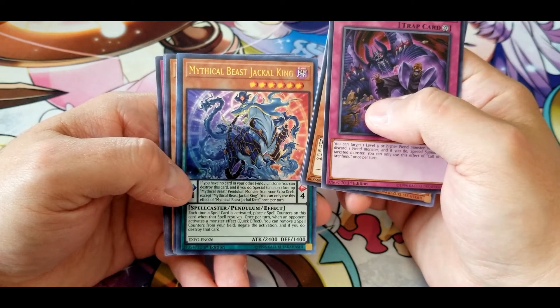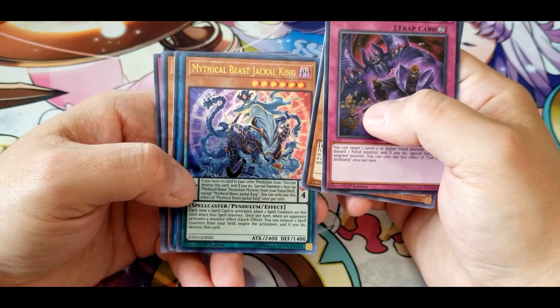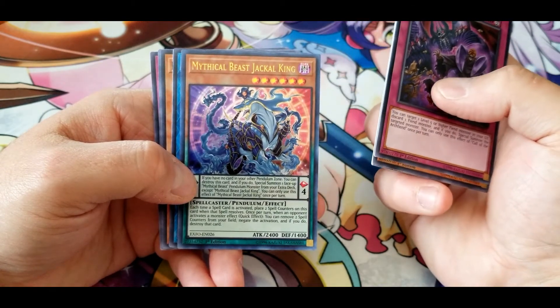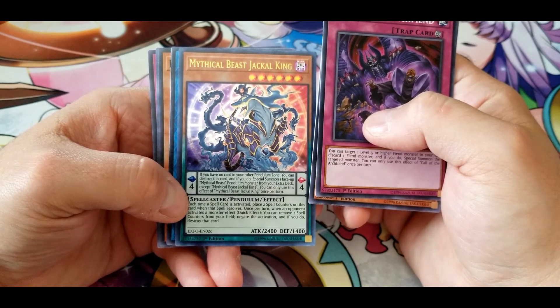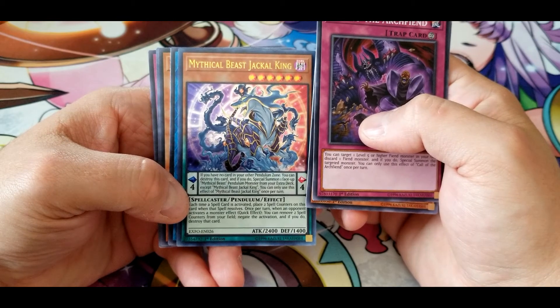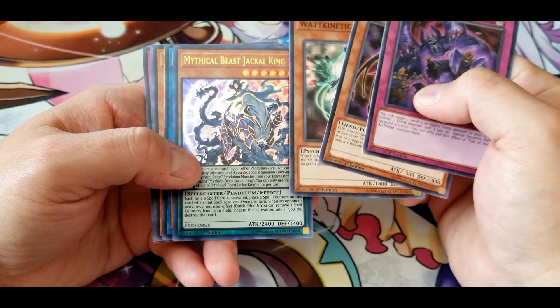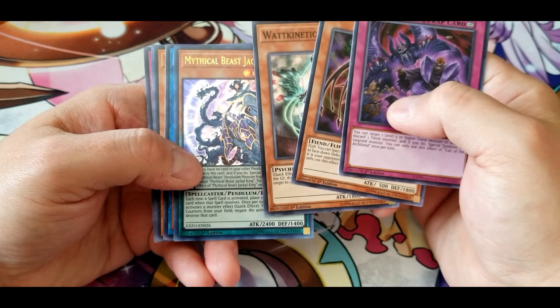Mythical Beast King Jackal: if you have no other cards in your pendulum zone, you can destroy this card and special summon one face-up Mythical Beast pendulum monster from your extra deck except Mythical Beast King Jackal — once per turn. Each time a spell card is activated, place two spell counters on this card. Once per turn, when an opponent activates a monster effect, you can remove two spell counters from your field to negate the activation and destroy that card. So every time you play a spell, you immediately get the counters you need — you don't need to wait or spend multiple cards.